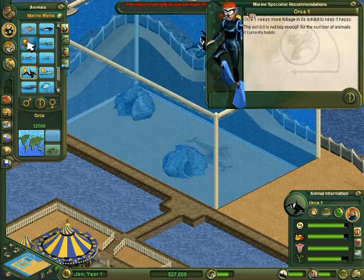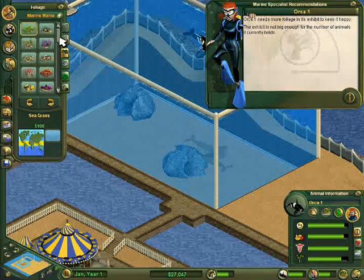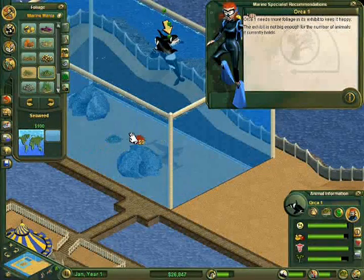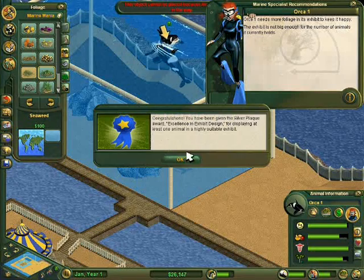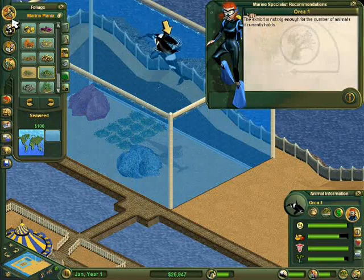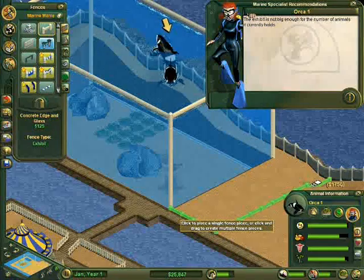More foliage. I don't remember what kind of foliage they like. They like the seaweed, which I don't believe I have unlocked. I might come with it. I think I need to make it bigger. What do you think, guys? Yay! I got a silver plaque. Alright. We'll make it bigger, guys. I promised you I'd keep you happy, and that's what I plan on doing.